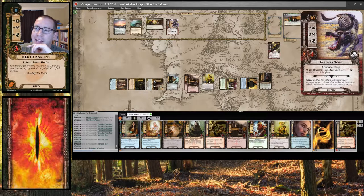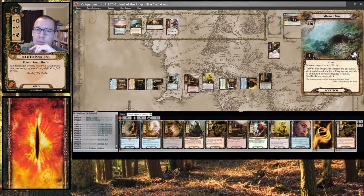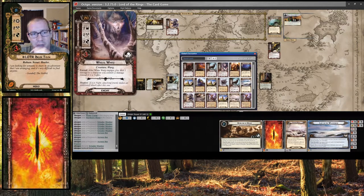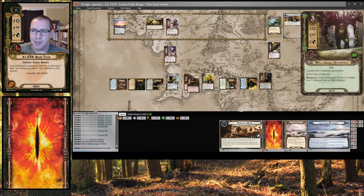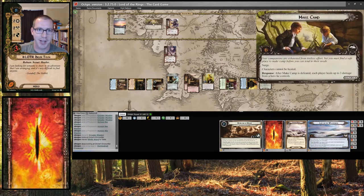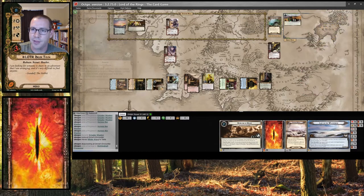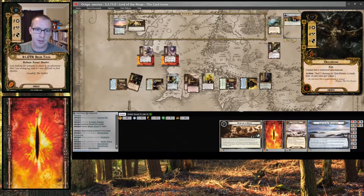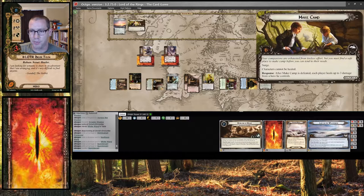I could get the Warg Den — it would probably be another Northern Warg, which is actually pretty fine. Let's travel to the Warg Den. It's also Daytime so I could very easily take one of these, pop it in play, engage with me, and put damage on a character. Might as well put it on this Wellinghall Preserver — I've got plenty of healing. Make Camp readied Quickbeam, which is nice. Engagements: I have to engage this Northern Warg.